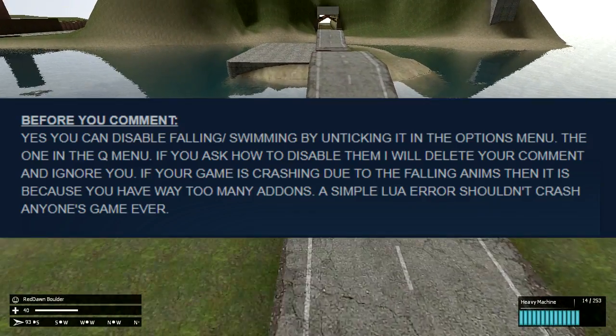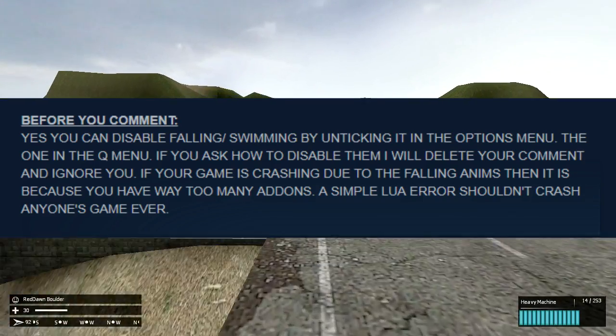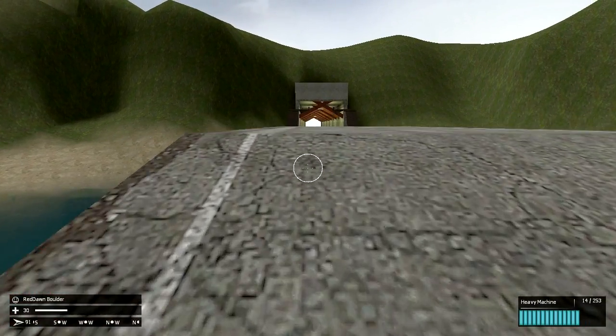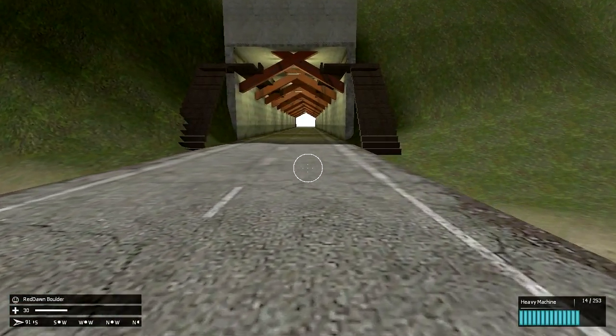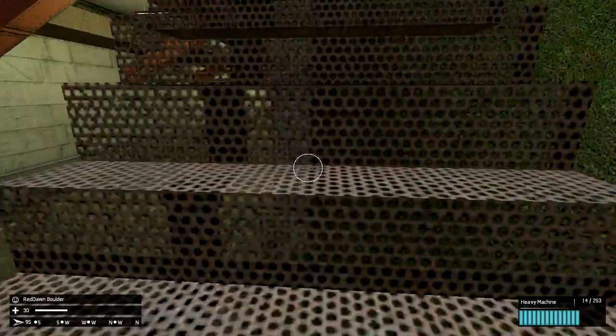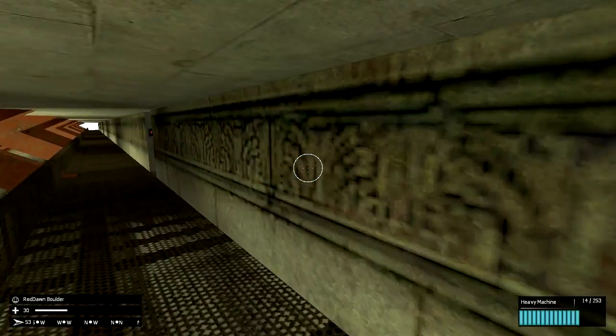The swimming animation too — you're like, how do I get rid of it? It even says down below. If you want to get rid of the falling animation and swimming animation, there you go. In my case, I didn't even know what the mod was — I didn't remember installing it. So I'm going to teach you how to uninstall it.